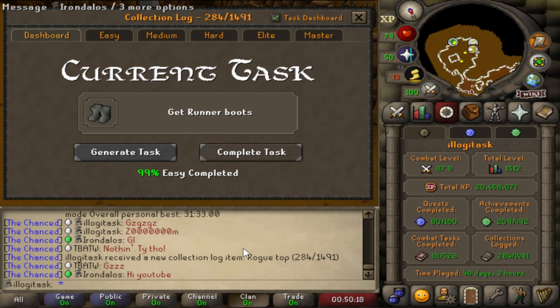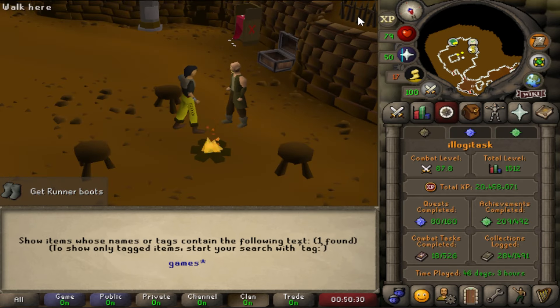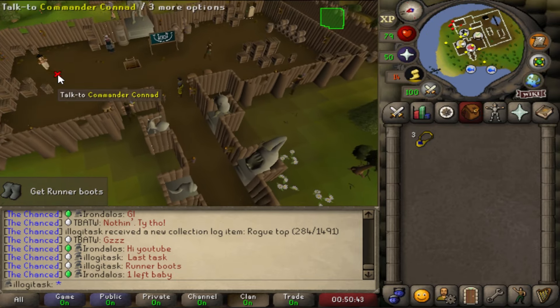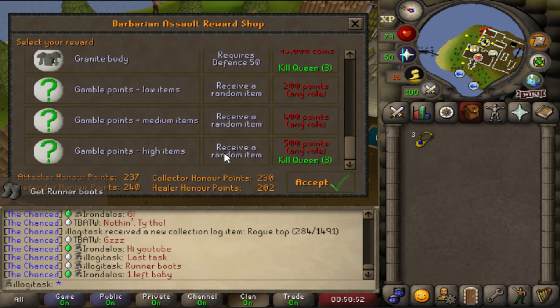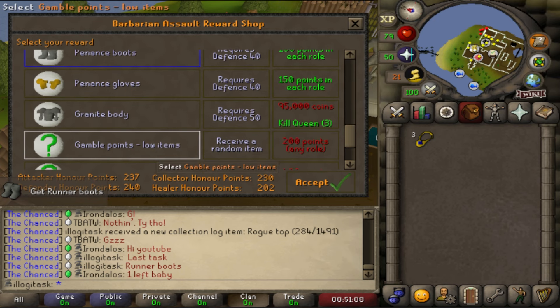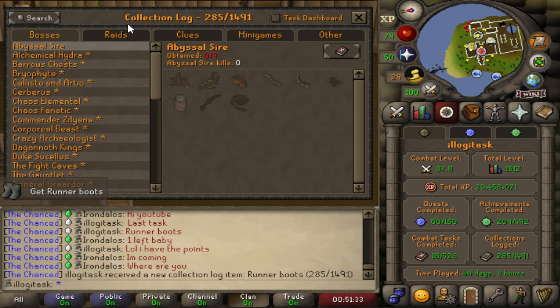I wonder what task we're going to get next. Get Runner Boots or get Runner Boots. Time for the last task, let's get it done. I don't know how many runs I'm going to need to do before the boots, but let's double check our points in the shop first because there is a high possibility that I might have enough points from when we did the last task here. 100 points - that's madness, as if we've actually got it. We've done the easy tier! We are finally out of this tier and we can move on in the next episode. But let's just savor this moment. We've savored it enough now - let's buy the item, put them on, and let us see that big fat juicy 100% completion.